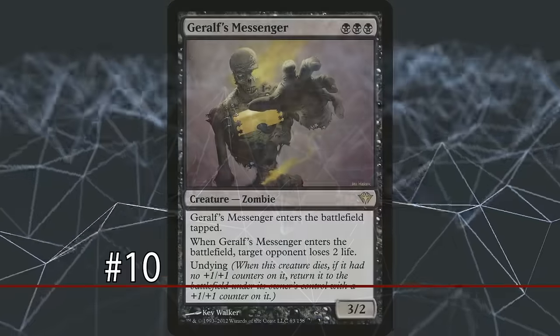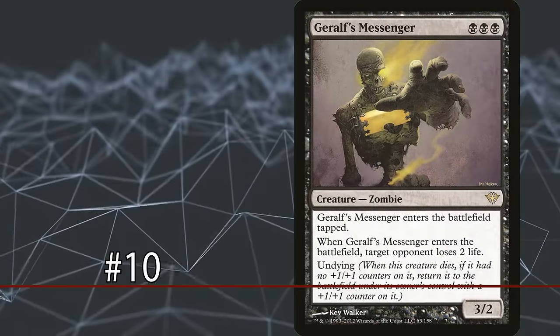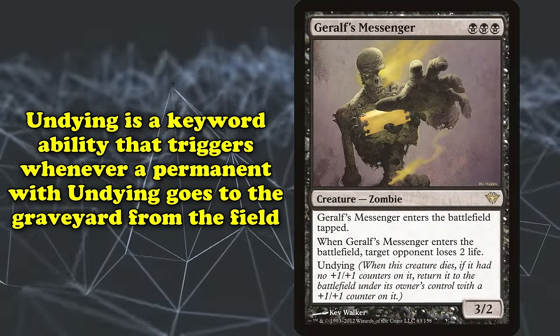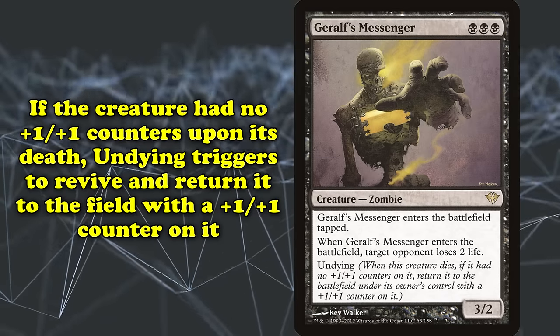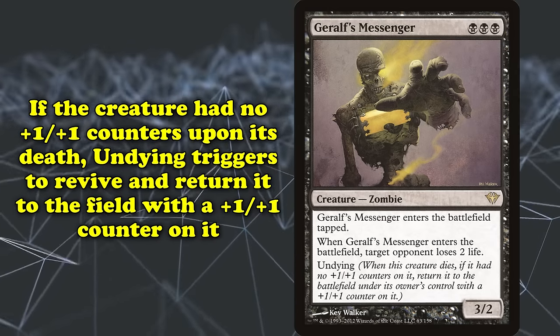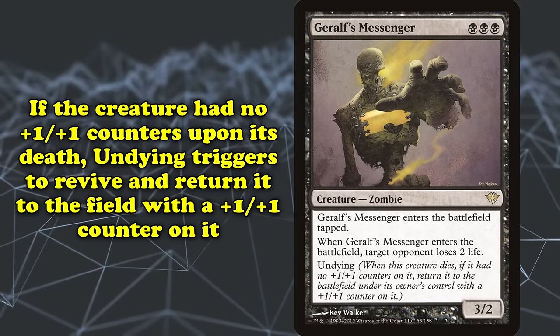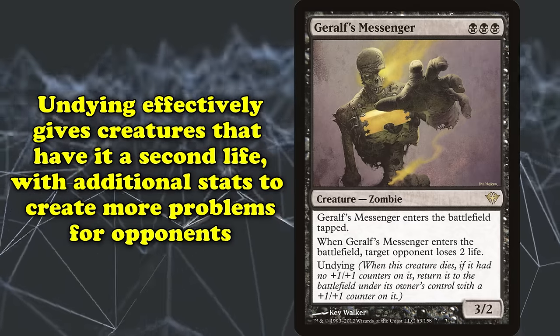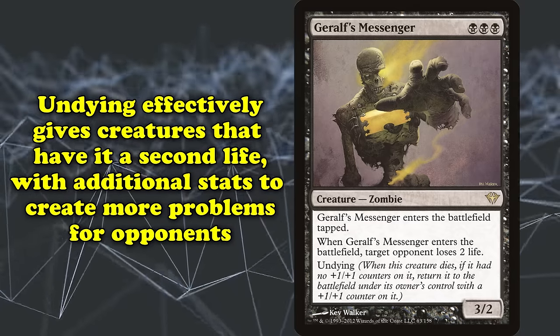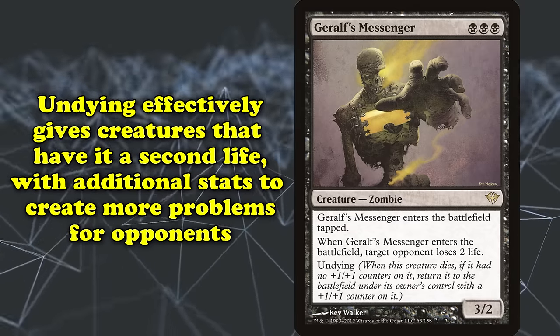Starting us off at number 10, we have Undying. First appearing in Dark Ascension, Undying is a keyword ability that triggers whenever a permanent with Undying goes to the graveyard from the battlefield. If the creature had no plus one plus one counters when it died, Undying triggers to revive the creature and return it to the battlefield with a plus one plus one counter. Essentially, Undying gives a creature a second life, coming back with slightly higher stats and forcing more answers.